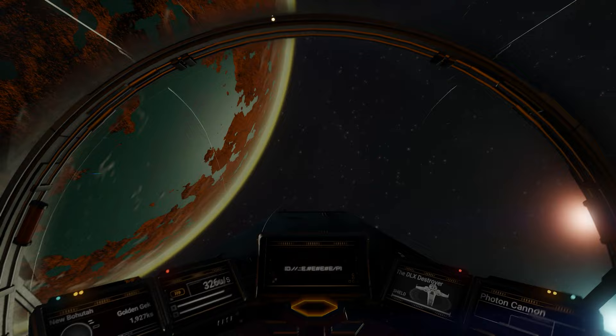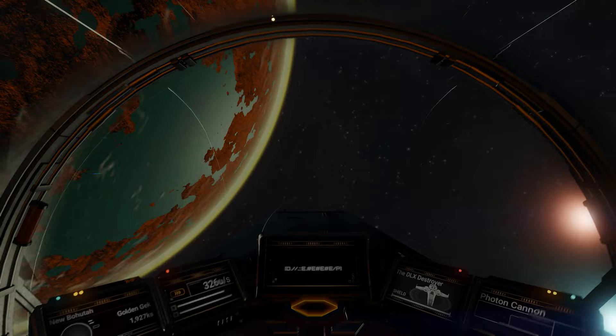Jump back in your ship and head out to space. You'll receive a hailing message, so answer, and it'll initialize the mission you selected, but now in the system you want.